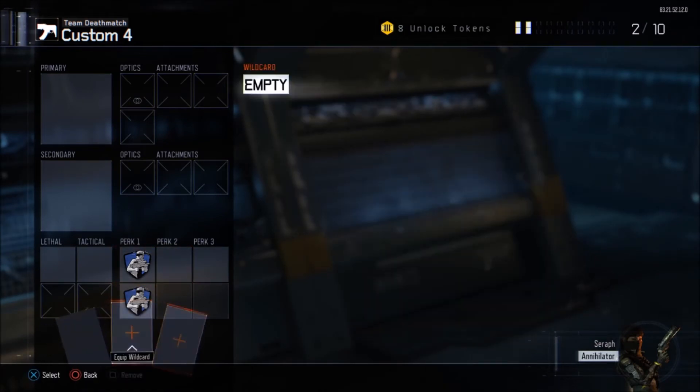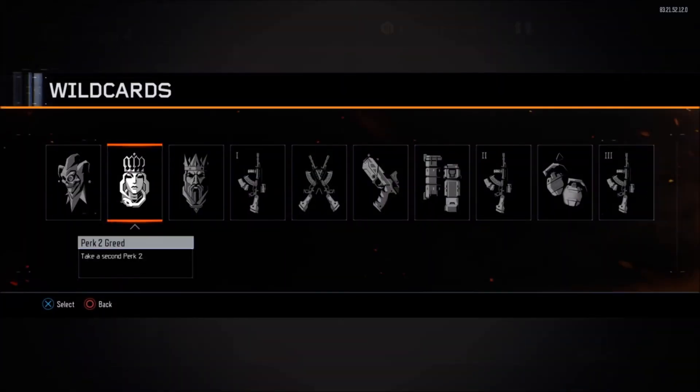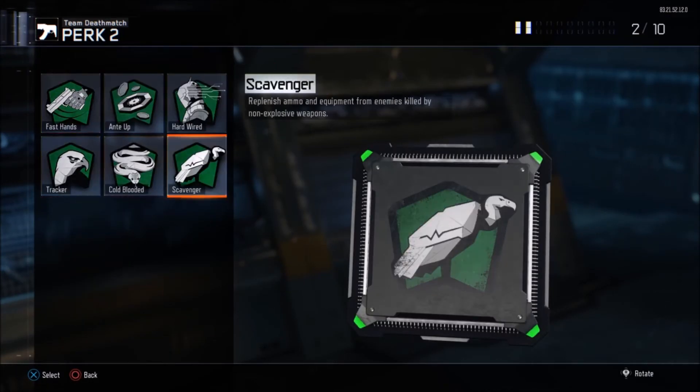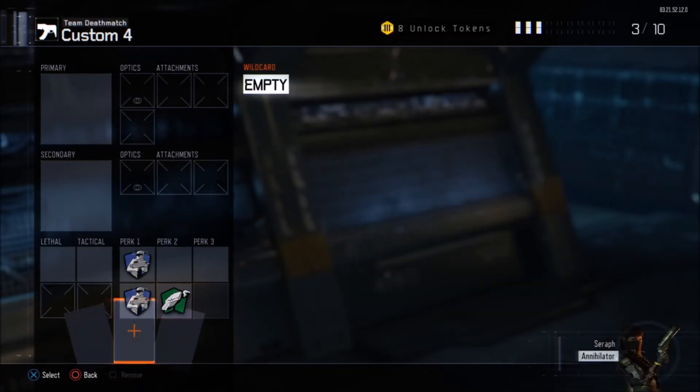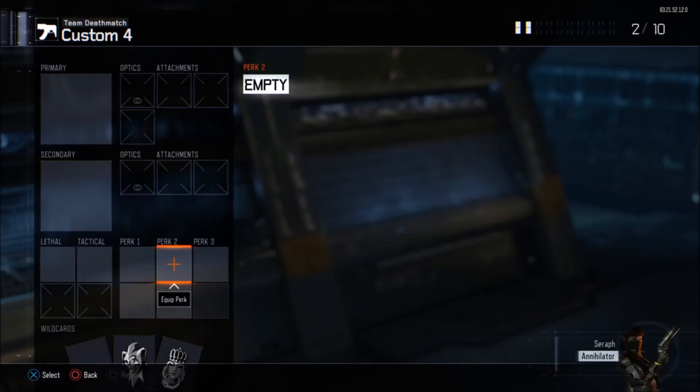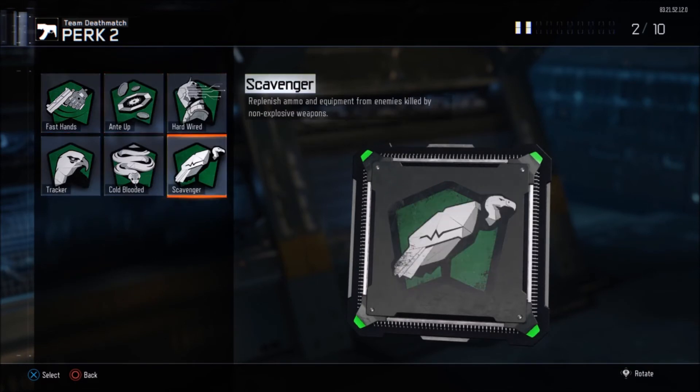Now we go back to custom games. I hit X on wild cards and go to Perk Two Greed, hit X. Go to the bottom row of Perk Two, hit X, and hover over Scavenger. He takes me back to the multiplayer screen — hit X on Scavenger, and now we have Scavenger in the bottom slot. Go back down to wild cards, he takes me back to custom games. Hit X on wild cards, go to Perk Two Greed, hit X, go to the top row of Perk Two, hit X, and hover over Scavenger again. He takes me back to the multiplayer public match screen.